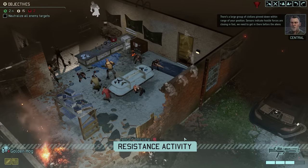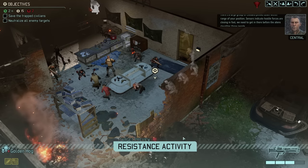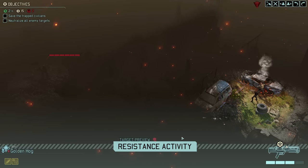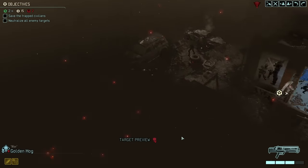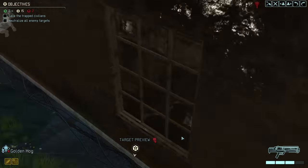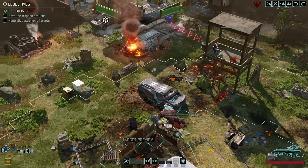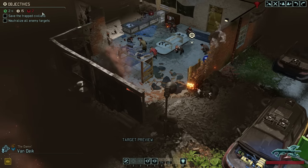There's a large group of civilians pinned down within range of our position — sensors indicate hostile forces are closing in fast. With that, this first group is now considered rescued, which means we are at 2 out of 6. The remaining 4 will need to be acquired in and around this building, which is very likely going to be swarming with enemies, not to mention the Hunter. It looks like there are plenty of civilians to rescue, but you saw how quickly their numbers can dwindle if enemies are left alive.